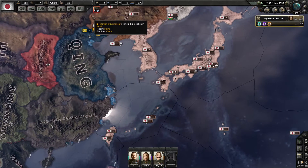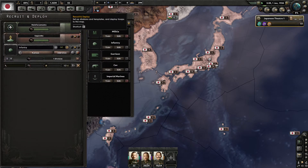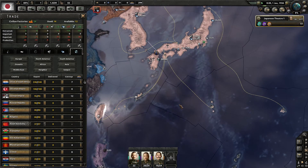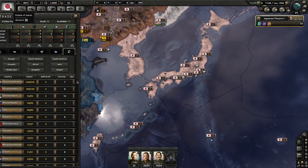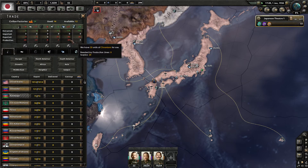I just want to see what happens with our insufficient resources, which are not changing. We have a massive shortage on resources. Our trade is set to free trade — that's probably why we have a massive deficit. Hirohito is in power, not Tojo. Let's go ahead and start trading for some of this stuff.